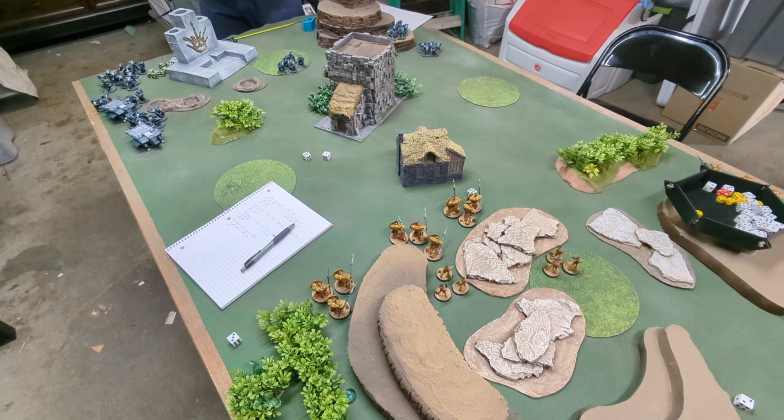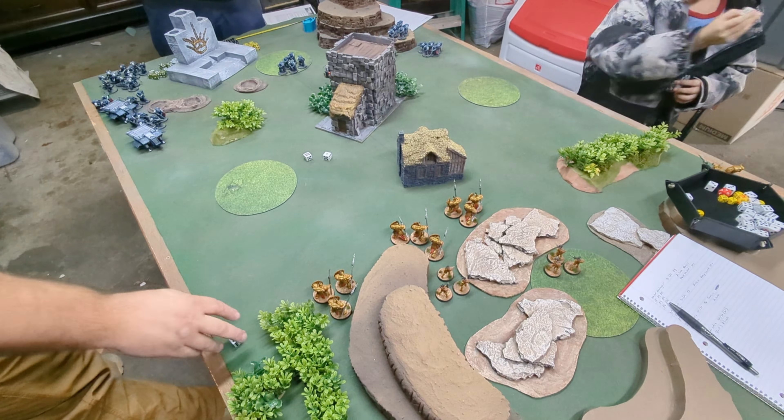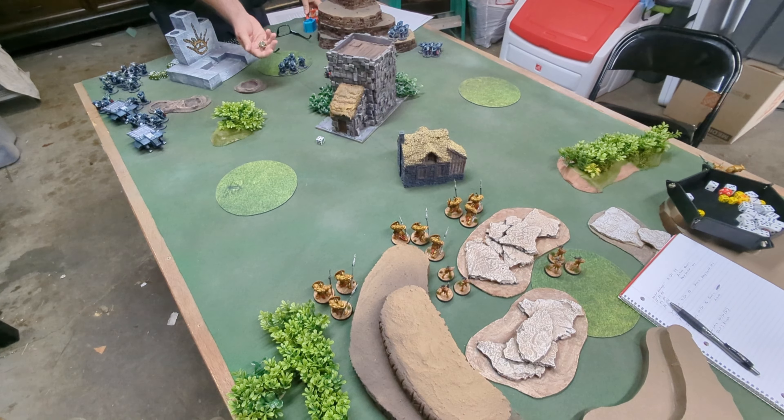These are your ambushers — I have two destroyers and a master destroyer in ambush, all up in the spaceship. We are deployed now. Now we roll to see who goes first. And a four. See what I told you about the dice curse — we'll see if it pans out.